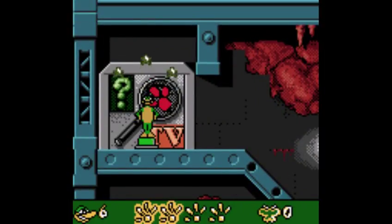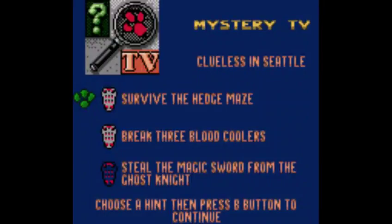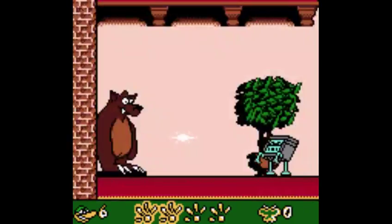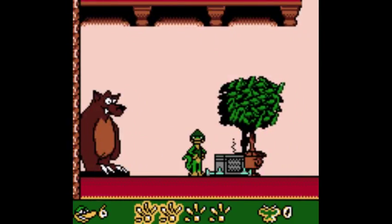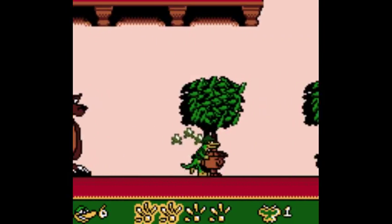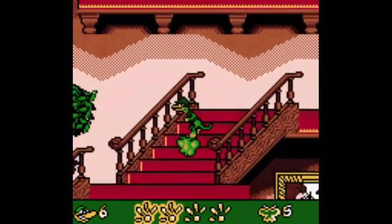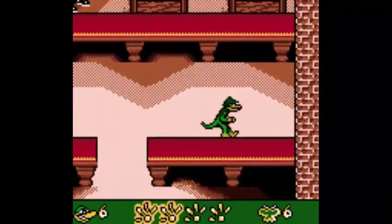Okie doke, time for the third remote: steal the magic sword from the Ghost Knight. That's a matter of finding where that is, which I think is going to be the biggest challenge here, because this place is fairly extensive.